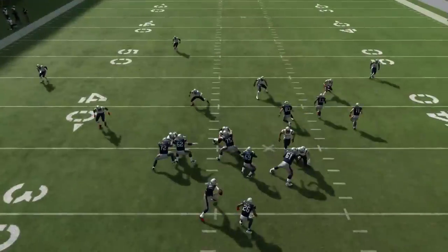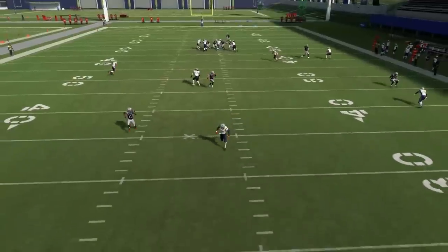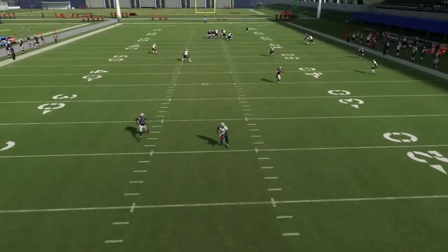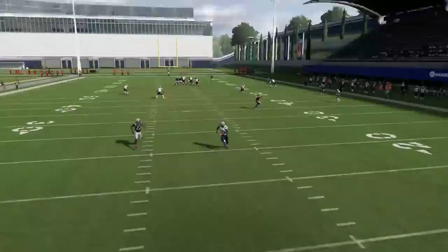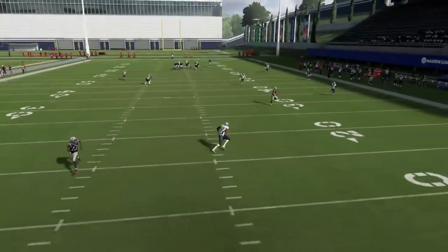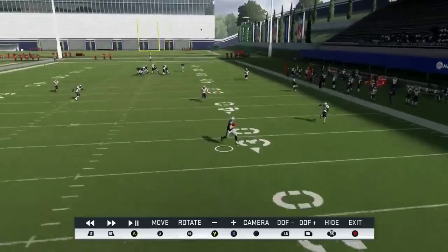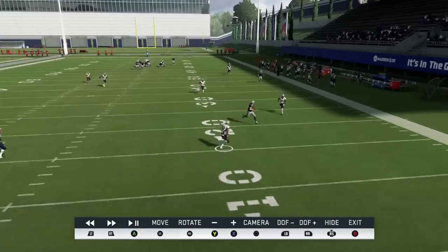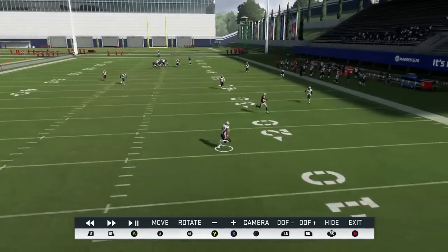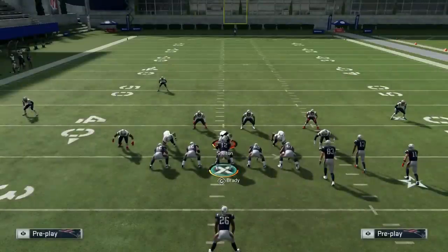Look how much ground the safety was able to make up on this Cover 3 beater. He's looking at 13, and he's able to react to Tom Brady throwing that ball psychically because this game's dumb. So if this was a faster receiver - like the Mosses of the world - that'd be a reception and touchdown. But because he's able to run further looking away from the ball than my wide receiver, it's not. That's basically how you get over the top of Cover 3 deep corners.